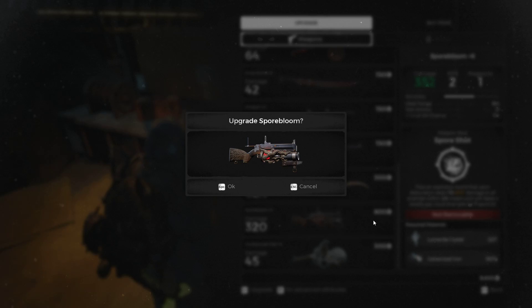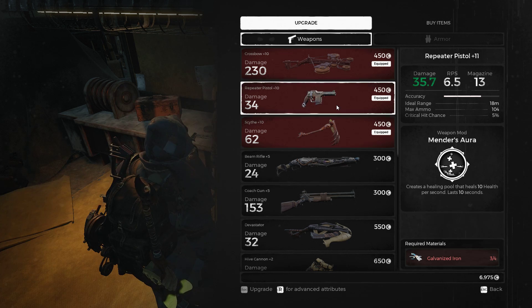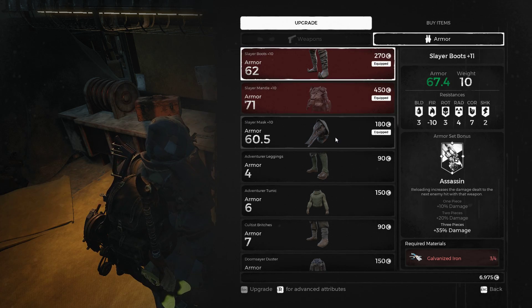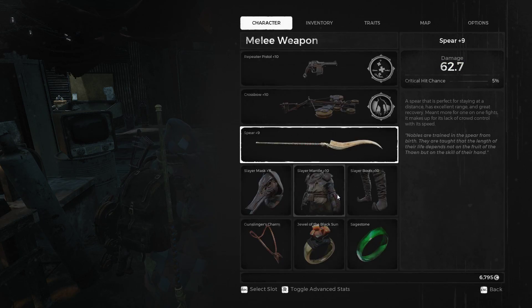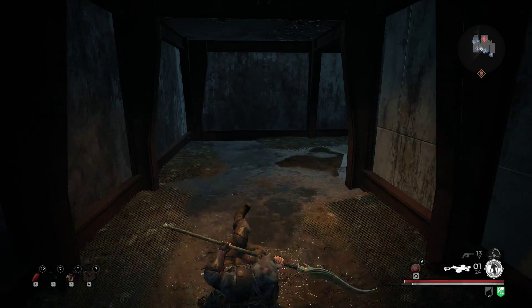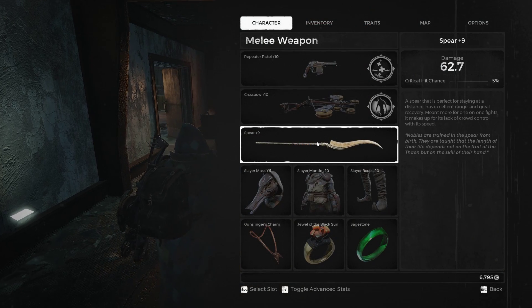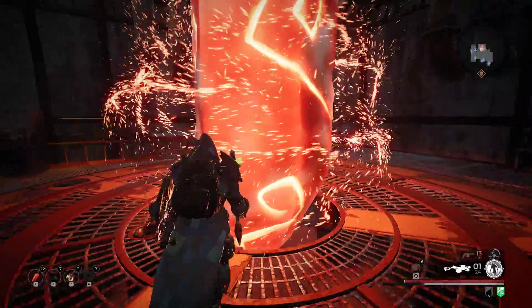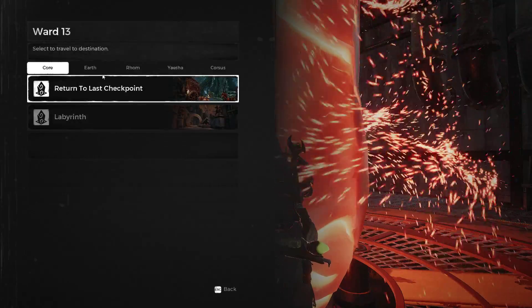Oh yeah, I still need to try out the spear — I totally forgot about that one. I mean I dig that thing. Wow, it needs hardened iron now. I chugged all my galvanized iron — rip. Ripping pepperonis. Let's see what the spear does... not much. Just thrusting moves — they're good since they're very pinpoint, but no, I don't think I'll be using that. Let's travel and return to the last checkpoint.